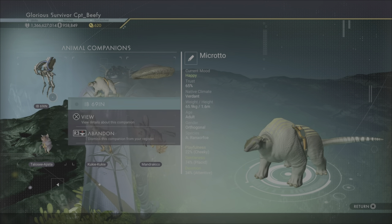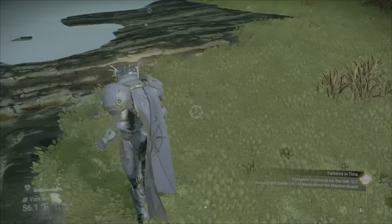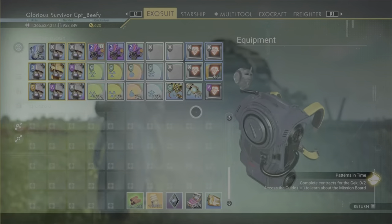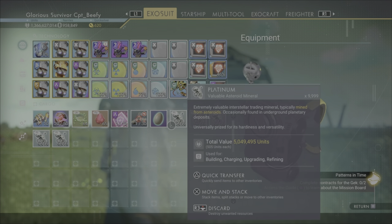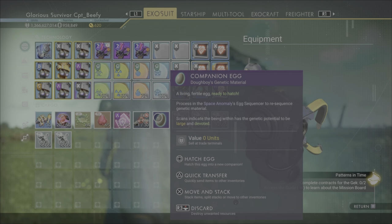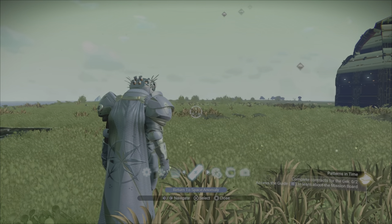In any case, I had already teased out an egg from our buddy Dough Boy — there it is. We could actually hatch this egg right now, but what I want to do instead is go to the anomaly because we're going to try a little experimentation there.